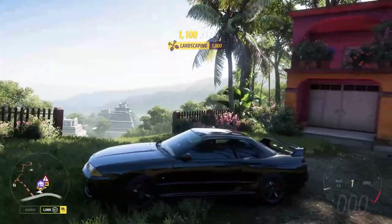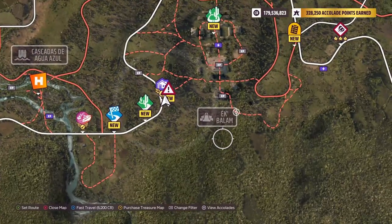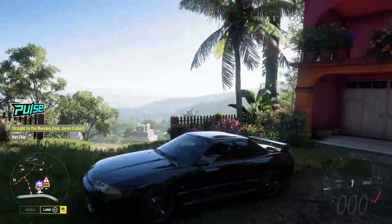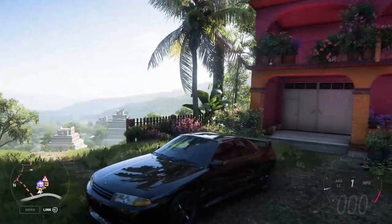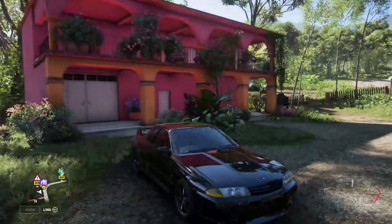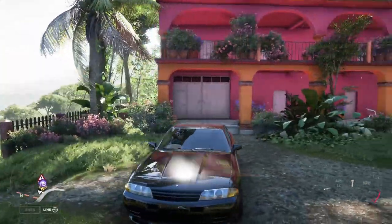As you can see, it's a nice chill little house with a beautiful view of Ek Balam — those ruins down there. This is a nice little photoshoot location. You get the nice view of the ruins in front of this bright pink house. Nice looking house, lots of plants, lots of foliage and such.